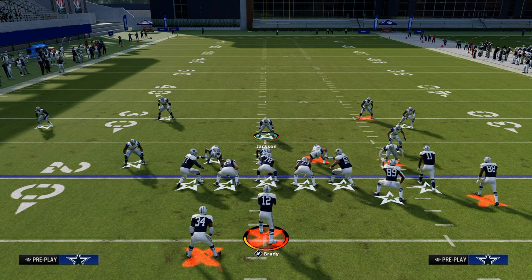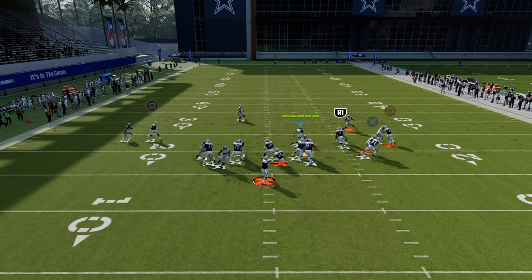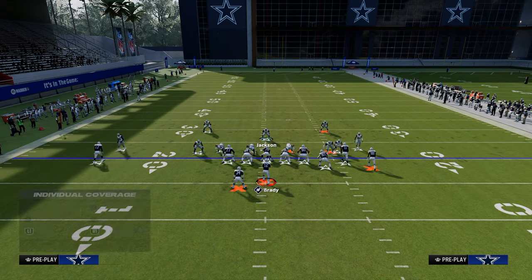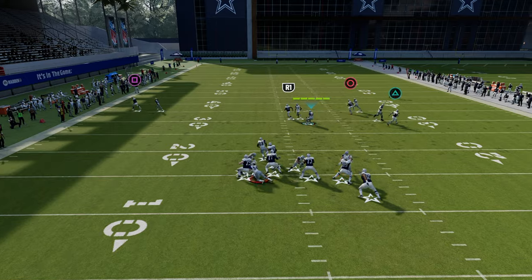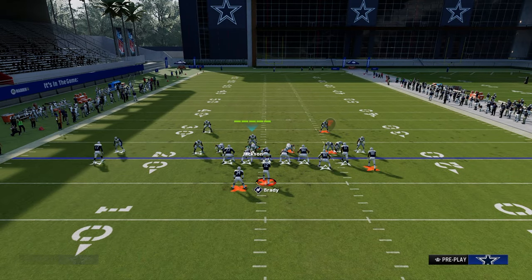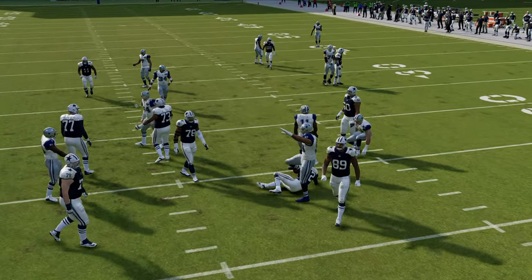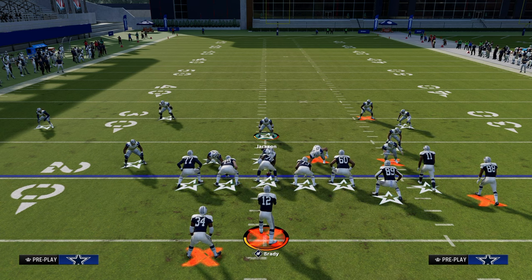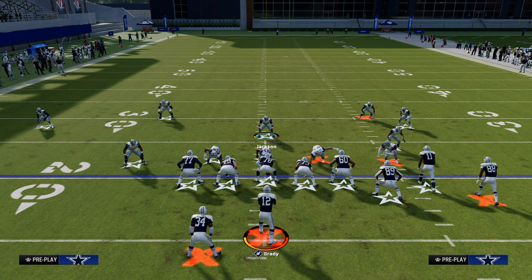Another thing that makes this blitz really good is that 3-3 Cub has always done a great job against a blocked running back. If they block the running back, the RB runs to the middle and you're still able to get pressure. If they block a tight end, from experience, most of the time this blitz can still come in on the left side. We're only sending four people and getting pressure a lot of the time — especially in game. Blitzes have worked a little differently in practice mode than in game for most of Madden's history.